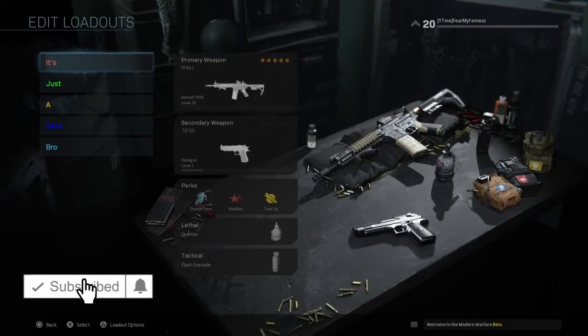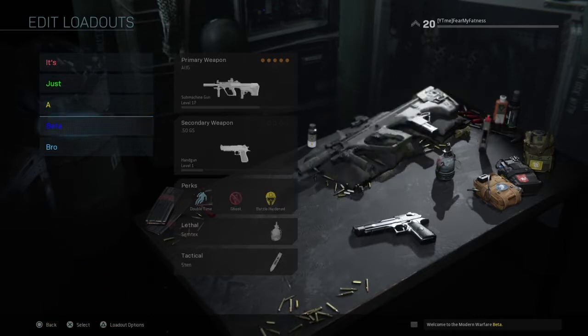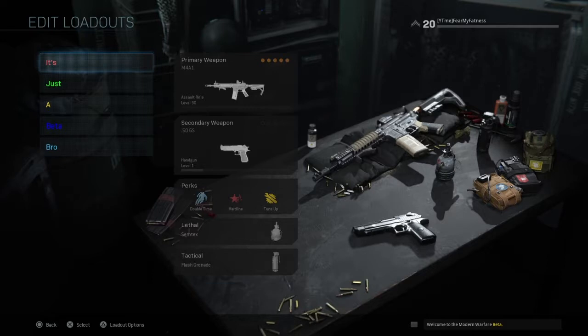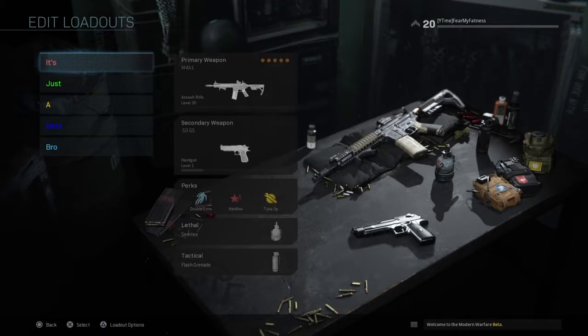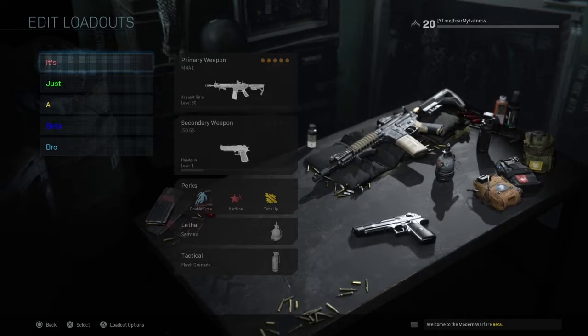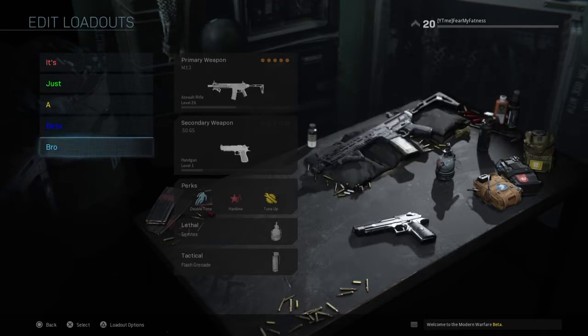What's up guys, today I'll be showing you how you can get colored classes in Modern Warfare just like this. You can literally change anything to different colors — you can put in rainbow colors. You can go from 0 to 9, and I will put all the colors on the screen right now so you can color your class however you want. Let's get into how to do it.